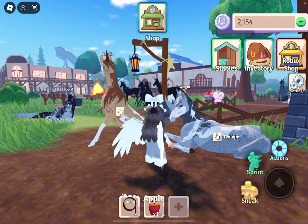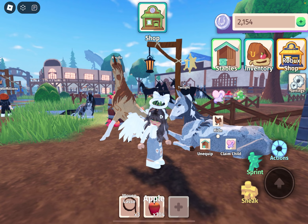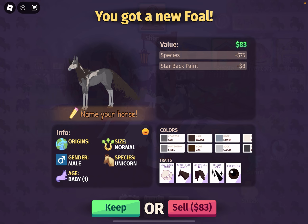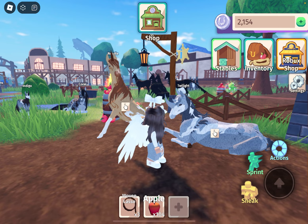I accidentally made this one breed with another horse — I didn't mean to, I accidentally clicked the wrong button when I was trying to click cancel. But I guess we'll see what horse we get. And we got a unicorn! It looks like it has a brown tail. That's pretty cool — I guess we could keep it.